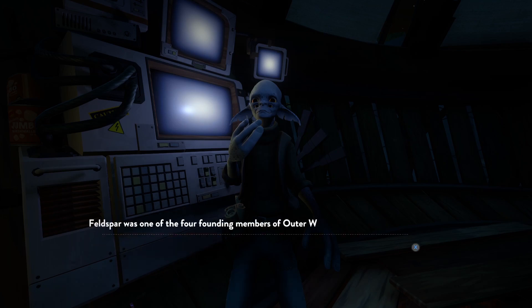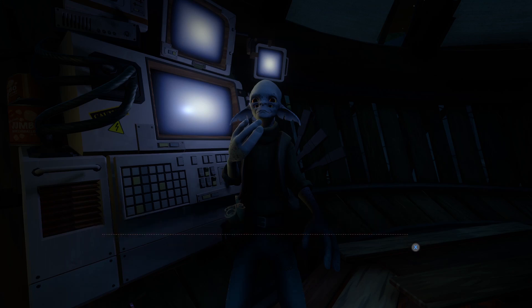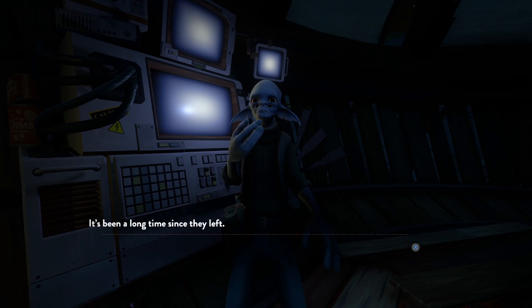'Tell me more about Feldspar.' 'Feldspar was one of the four founding members of Outer Wilds, along with our flight coach Gossan, Slate the engineer, and me. As ground control and later the museum curator, I didn't work with Feldspar as closely as Slate and Gossan did. I can tell you Feldspar was absolutely fearless — nothing scared them. Test piloted everything Slate ever built. It's a wonder Feldspar lived to see space, frankly, but they did. Flew all sorts of dangerous stunts and explored everything they could find. And then one day they just didn't come back. We don't know what happened, or where Feldspar went, or even whether they're still alive. It's been a long time since they left.'